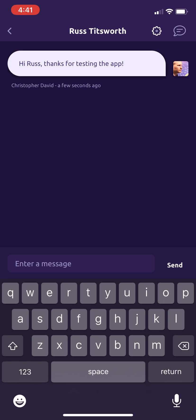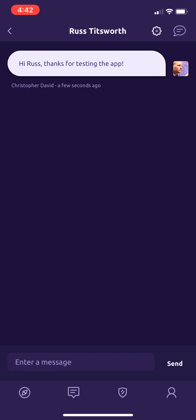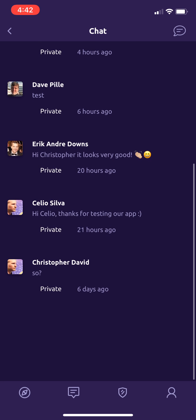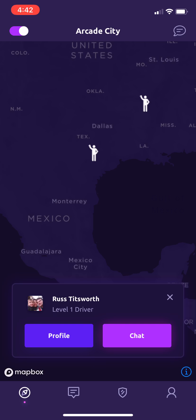We don't have push notifications in yet, but the chat room settings should work. You can disable push notifications on a per chat room basis. This is a previous account, so I've got chat messages in there already.